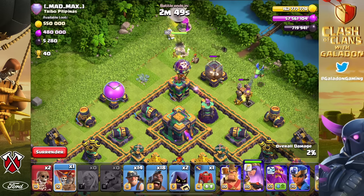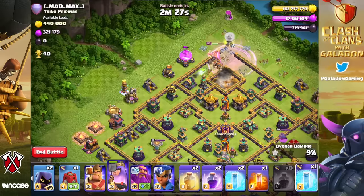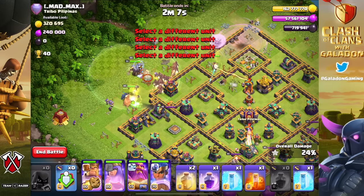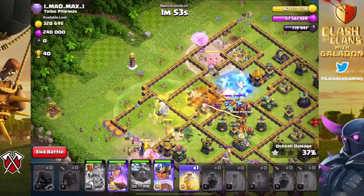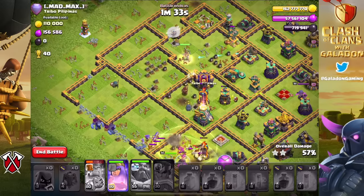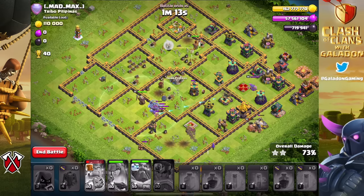On to the final attack of the day — Galadon versus Mad Max, a fully maxed-out Town Hall 14 base. A fully maxed offense faces a fully maxed defense. The Archer Queen takes out the town hall early, rendering the poison bomb harmless. The Barbarian King and siege barracks complete a somewhat sloppy funnel, but the key was getting that town hall out of the way. Defending clan castle, poison, heal, freeze, rage — everything comes out. Scatter shots, eagles, inferno towers, Archer Queens all firing away. Second star achieved — hero abilities used. Two thirds of the base is down with a minute and twenty left.